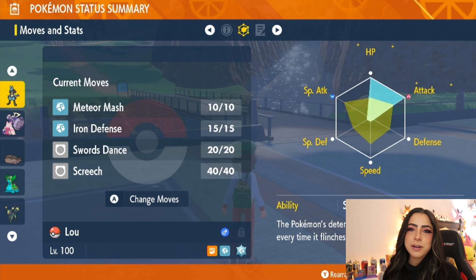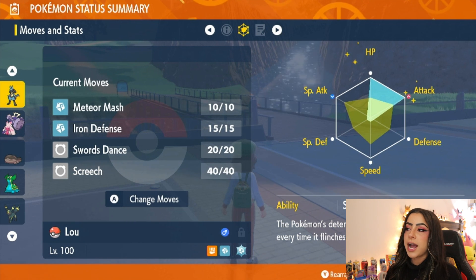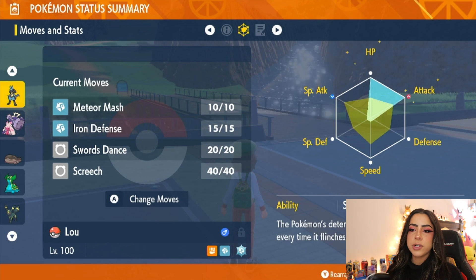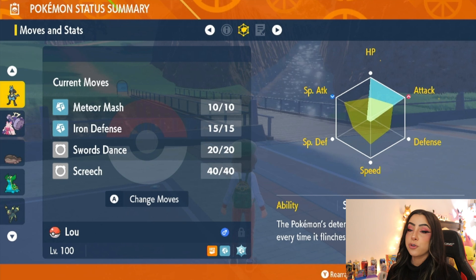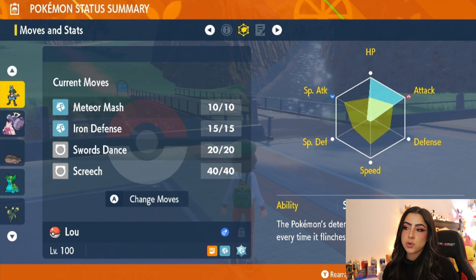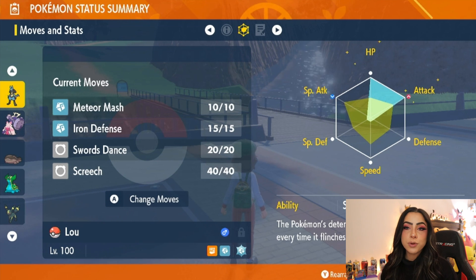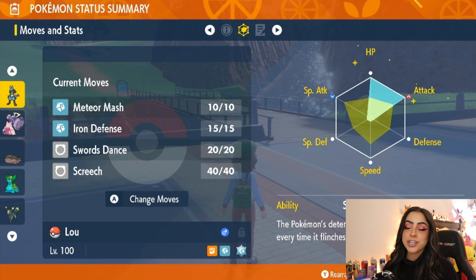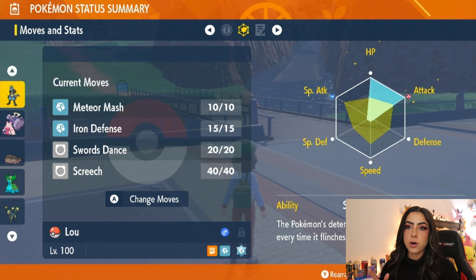So why is Lucario good? For starters, it's half Steel, which means it's going to be resistant to any Poison-type moves. Following that logic, I also gave it a Steel Tera type. For my Lucario I went for a Physical Attacking build — you can go either way, Special or Physical, but I personally went Physical. I maxed out its HP as well as its Attack stat. For its moveset I gave it Meteor Mash, Iron Defense, Swords Dance, and Screech. Lucario tends to be a little squishy, so you'll definitely need some good support Pokémon, but Iron Defense helps beef up its defense, Swords Dance boosts Meteor Mash, and Screech lowers Greninja's Defense stat. You can also put Earthquake on there instead of Meteor Mash — either one works.